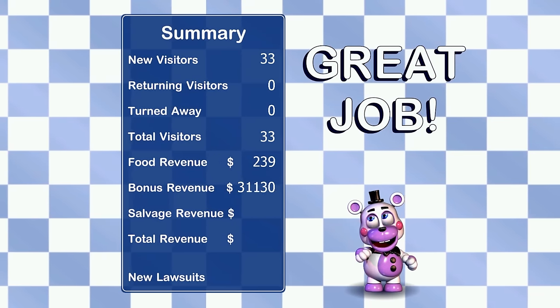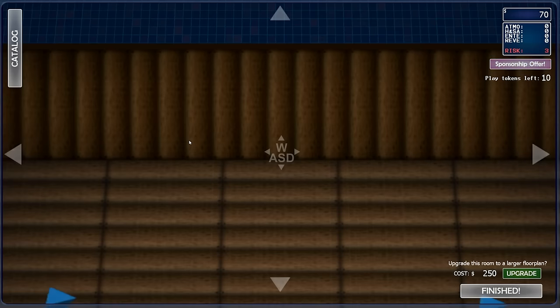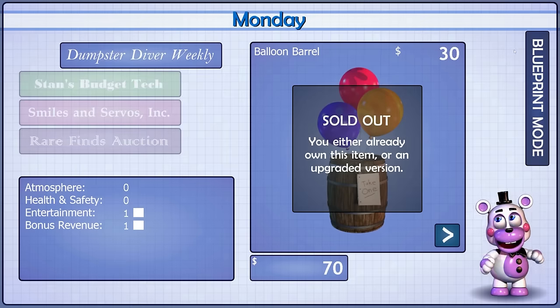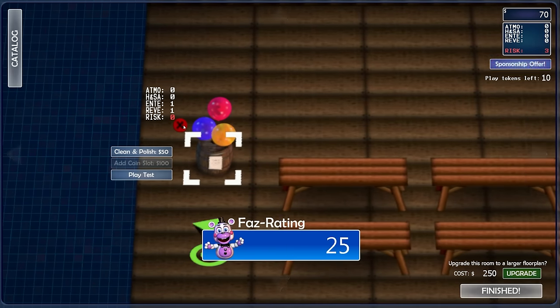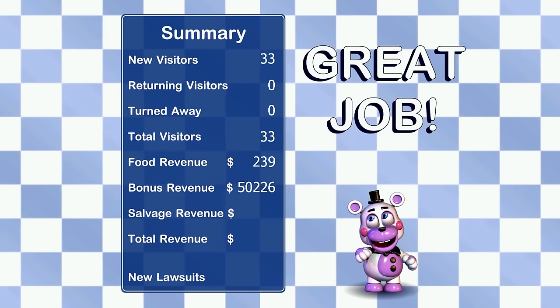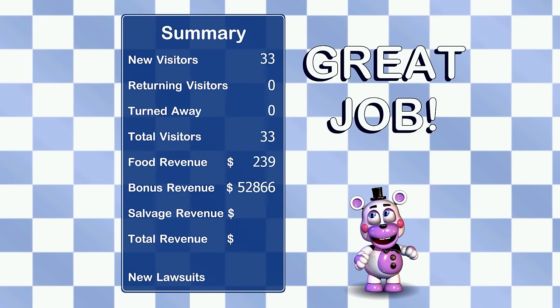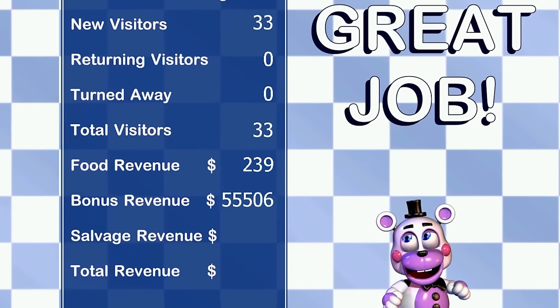There's a glitch in FNAF 6 that lets you get an absurd amount of money. First, you need to buy an item that gives you bonus revenue — the balloon barrel works perfectly well, as it's cheap and can be bought right at the beginning. When you get back into blueprint mode, you click into the catalog and place the barrel as it's fading to black. Doing this quickly will place the barrel without changing any of the stats. Now you can remove it, and it will remove the stats of the barrel that never got added, pushing the bonus revenue into the negative. This causes some integer overflow and will give you tens of thousands of dollars at the end of the first night. The worst part is that you can't even tab out — if only there was a way to unlock your mouse.